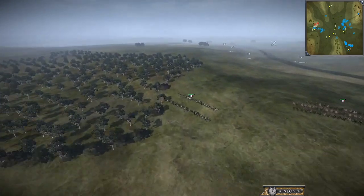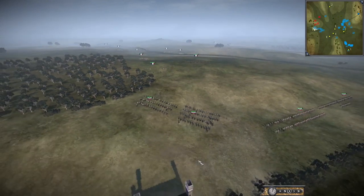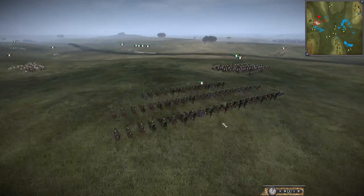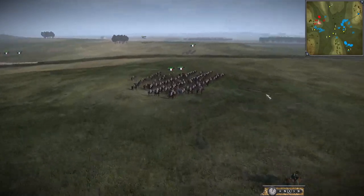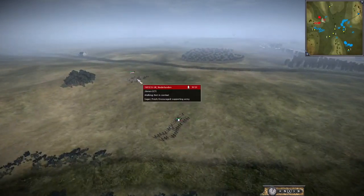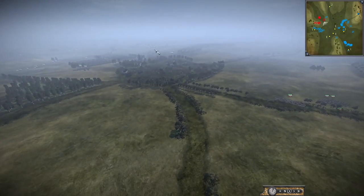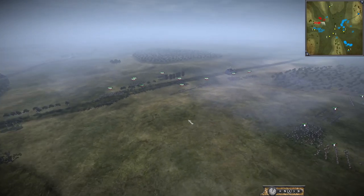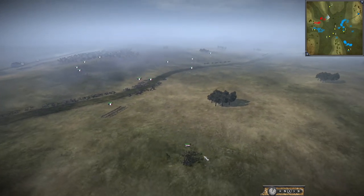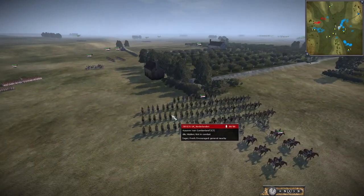We're going to see a lot of Russian cav today. Whether this strategy will work for the allies, I don't know — whether it will actually be their undoing we'll have to find out. It seems like we're having a bit of a cavalry showdown over here, with Russian cav maybe making moves to take this hill from the French. There's also a lot of French cav up here.